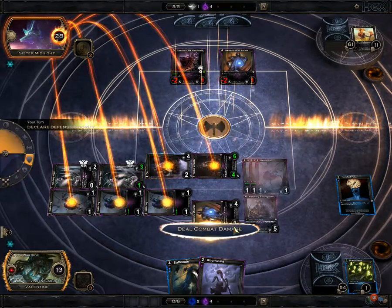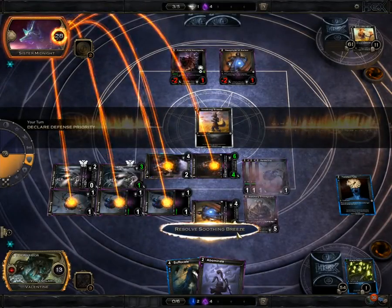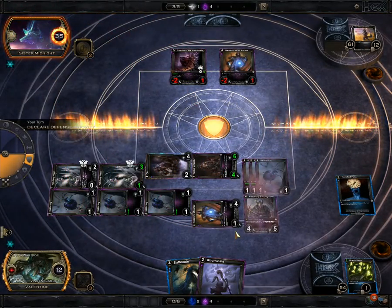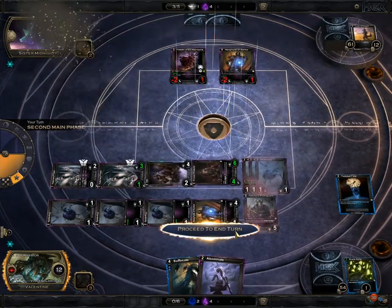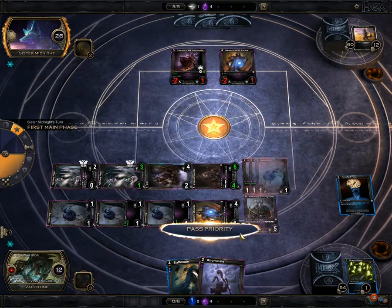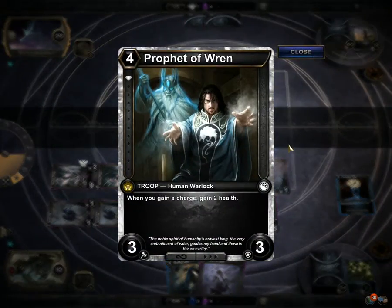This deck is fun because — I mean, these little spiders are getting seven health. These little spiders are just 1/1s but this turn it was like 10 damage. I don't remember what the original health was but it knocked him down to 26 even after he gained seven health.